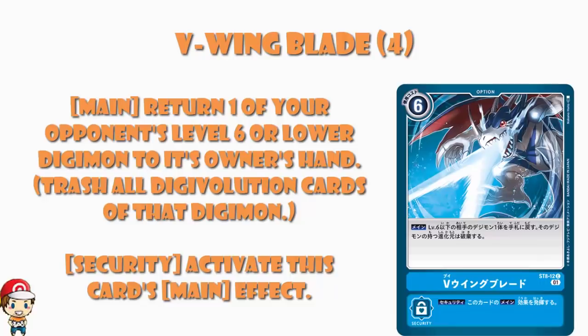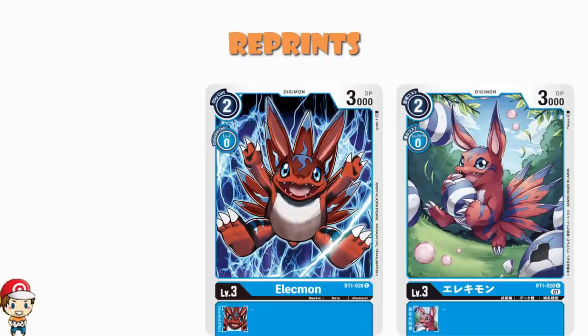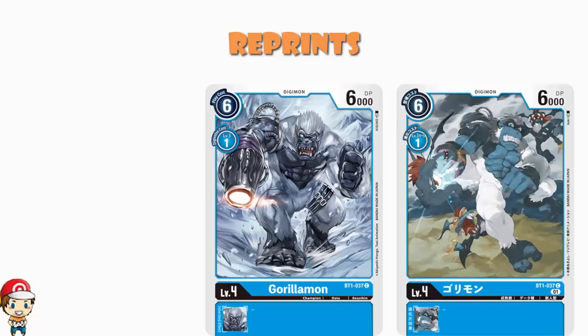And then we get to the reprints — remember these are alternate art reprints, so they are exactly cards we've seen before just with different artwork. We've got ourselves a playset of Leomon, which is a 2-cost to play normally, and that's the reason you play it. We've got ourselves a playset of Gorillamon, and Gorillamon is a 1-cost to digivolve — that's why we play it. 6,000 power is pretty good for a level 4, but the reason we play this very simply is it is a 1-cost to digivolve. Cards that are a 1-cost to digivolve are generally very, very nice when they're level 4s.